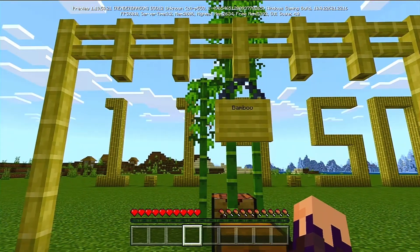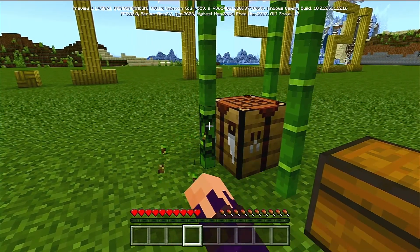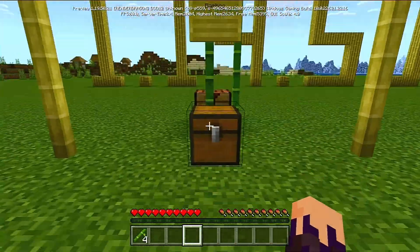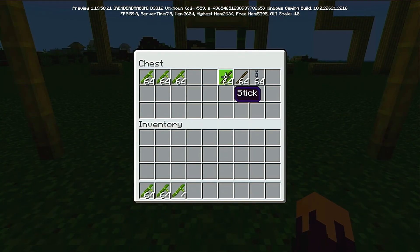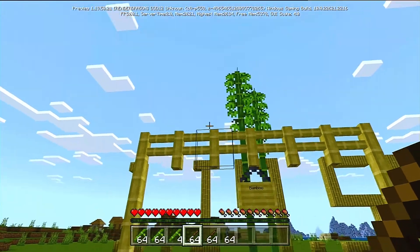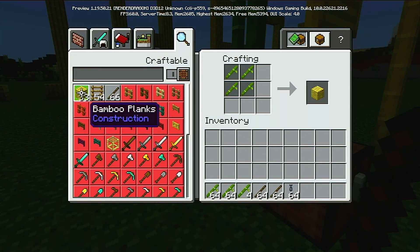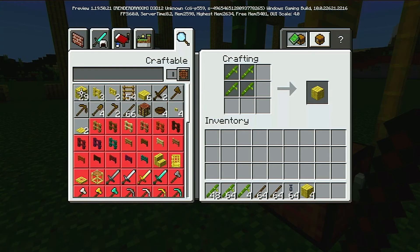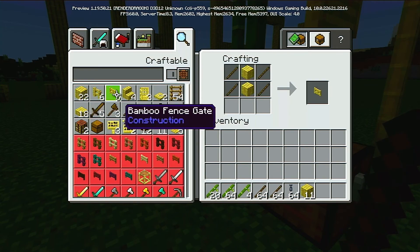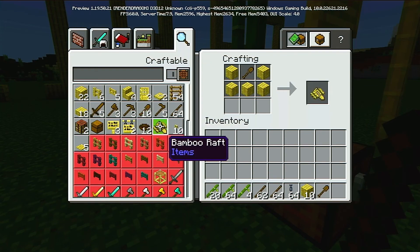Coming into probably my personal favorite — bamboo is now a viable wood source. You can survive using no other wood type other than bamboo. It grows naturally; all you have to do is break some down. Take some bamboo, turn it into planks — simple enough, just like any other wood type. Once you have your planks and sticks, you can create pretty much any other wood block.